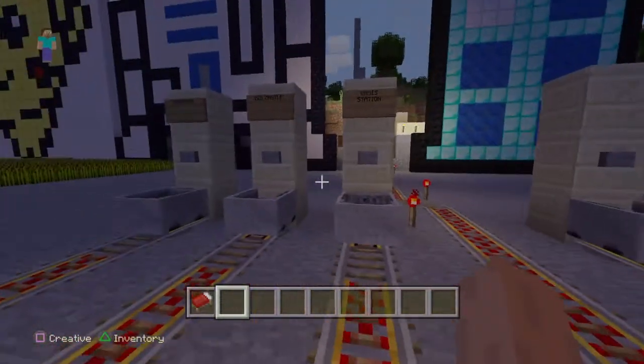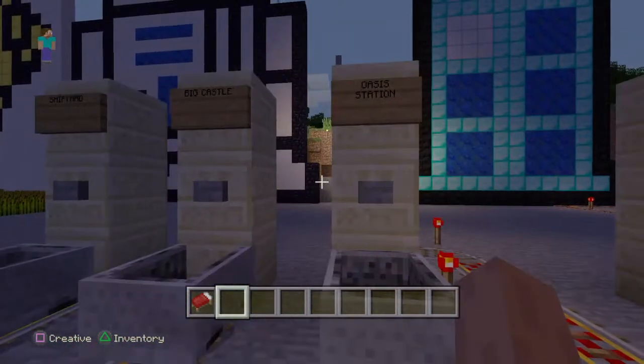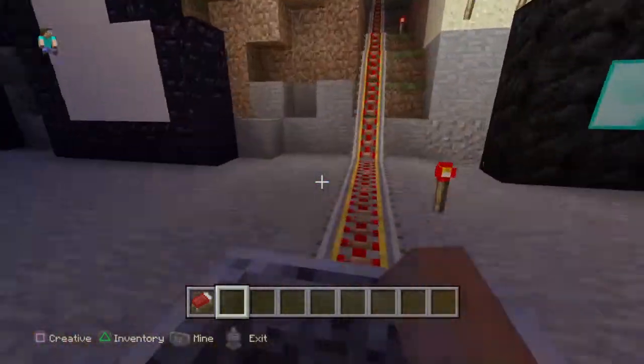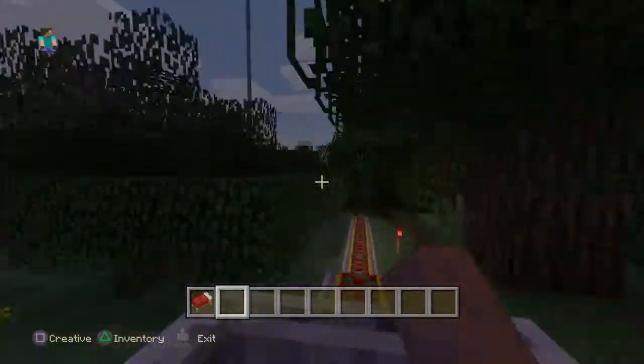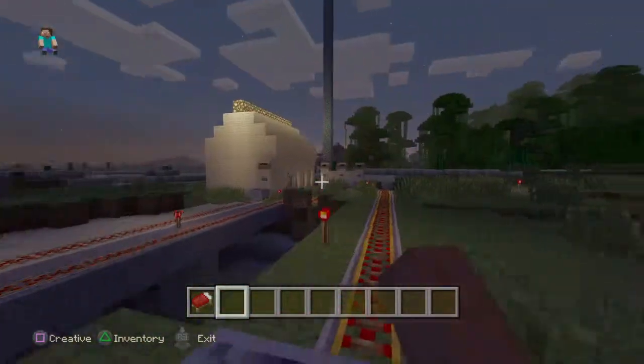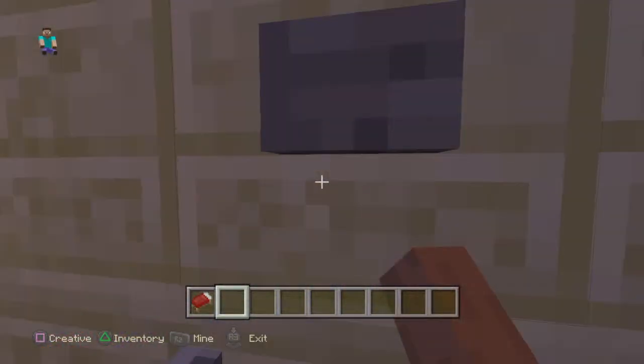Here's what I call the center station. I can take this anywhere I want to go — like if I want to go to the Oasis station, this will take me all the way there. I call it the Oasis station because it's right on the outskirts of a desert.